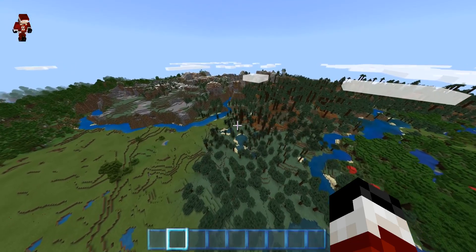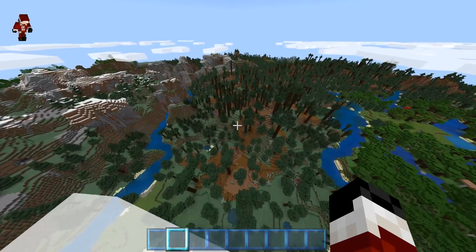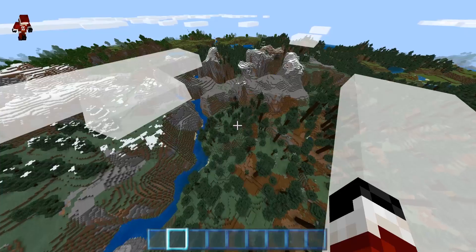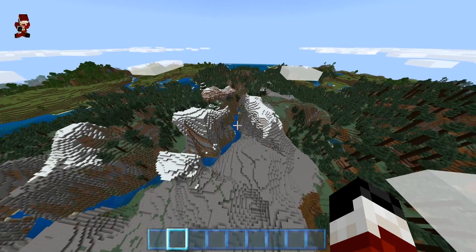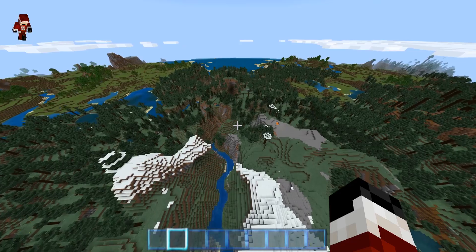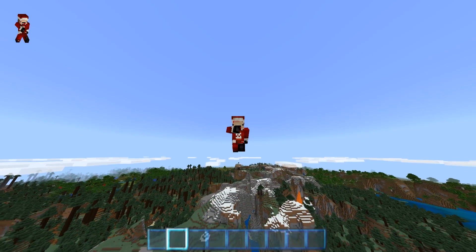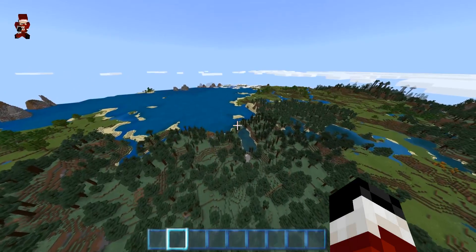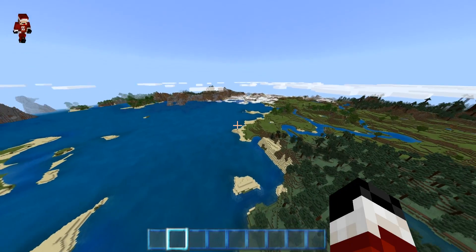If we keep going this way we'll get to more of the colder biomes. As you can see there's the pine biome. There's a mountain which obviously has snow — not just because it's a cold area, but because it's on top of a mountain. If I don't find anything snow-related up ahead, I might go back to that mountain.